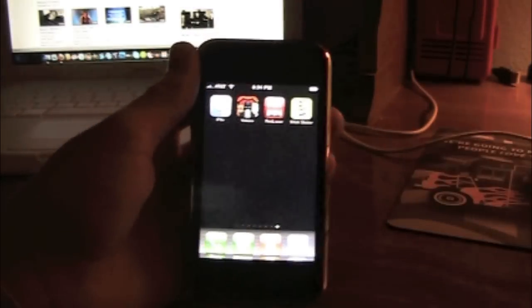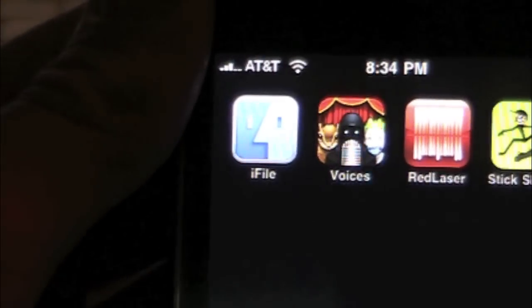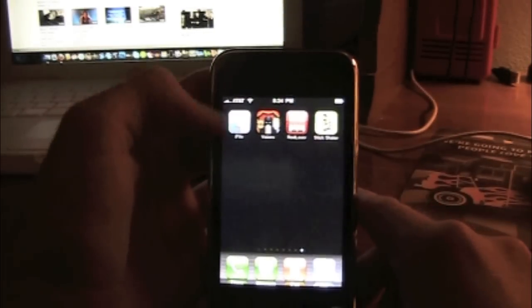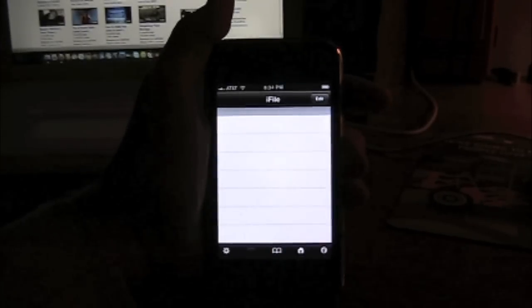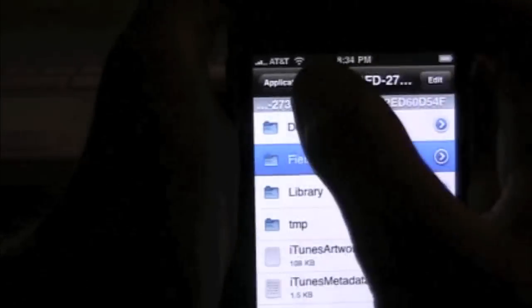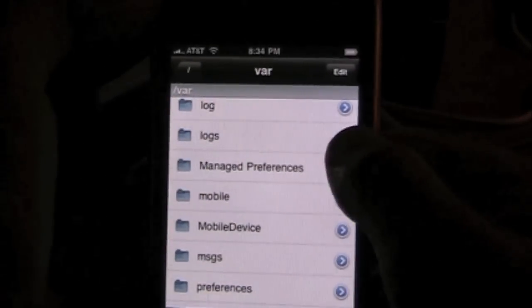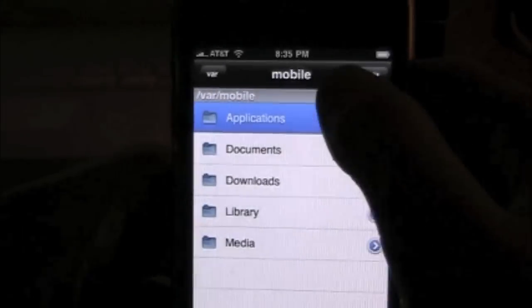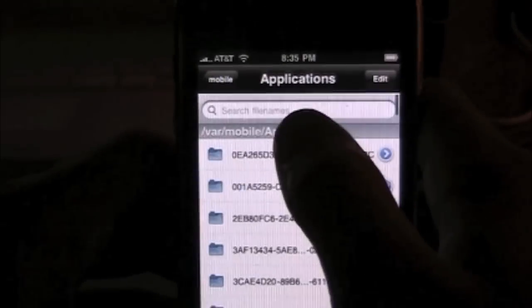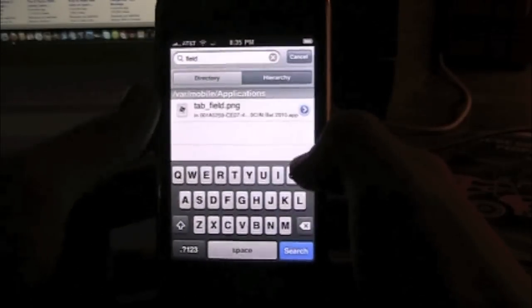Now go to your last page, or wherever the next open slot is. Just look at the iFile icon right there — it's like a Finder-type thing. Go ahead and click on it. This should open up your whole file system. It should take you to mobile right off the bat, or if it's in VAR, just go to mobile, then go into applications. You're going to go up and search — go to Hierarchy — and you're going to search 'field'.